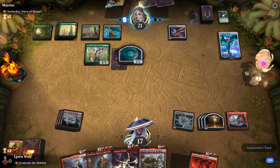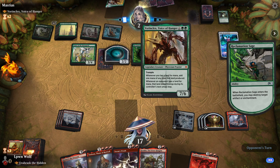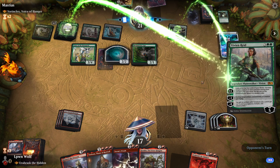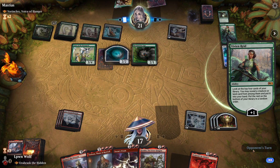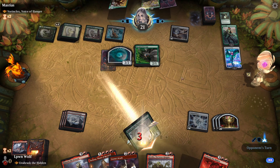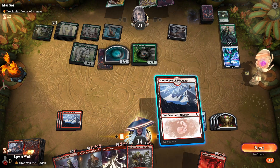Green is possibly the strongest color in Magic right now. The fact they can ramp so hard and then get even further with Voron Klex is just ludicrous. They could have just played Voron Klex — this is what you call flexing. They don't need to do any of this. They've basically won right? They could have just cast Voron Klex and we wouldn't be able to react.